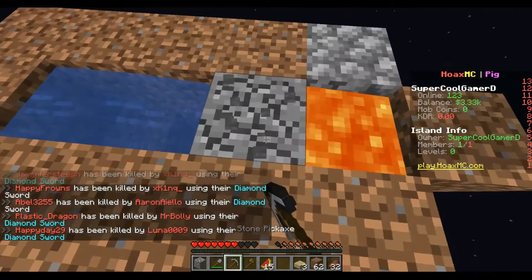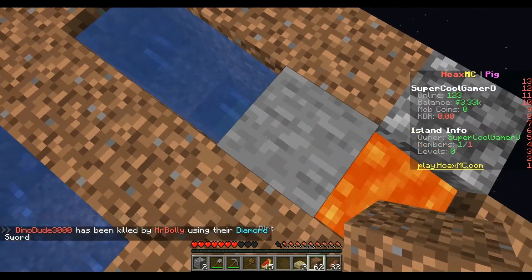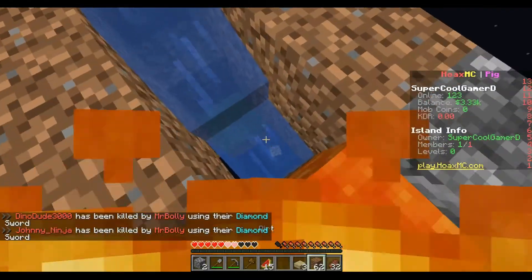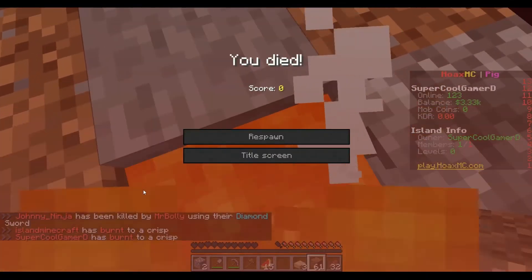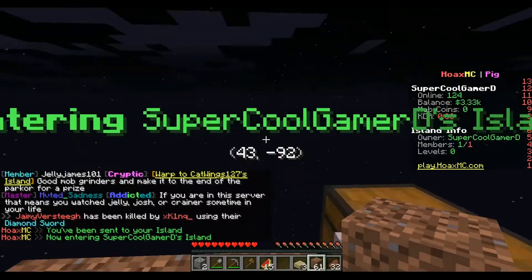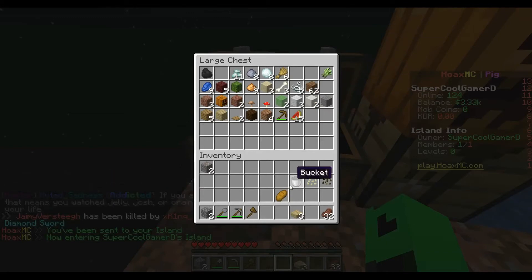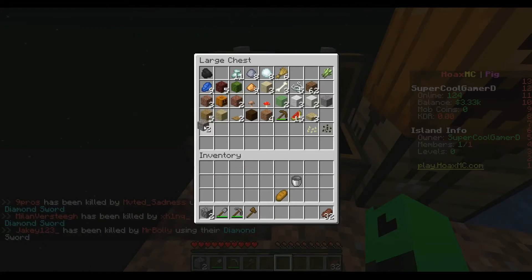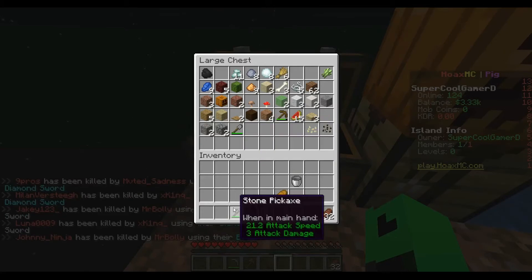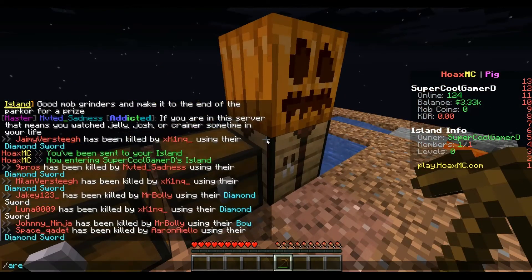Let's mine some more cobblestone to make a furnace. We have to cover something up real quick. Let's put in our watermelon, dirt, slabs, and pumpkin seeds — we don't need those right now. Let me show you guys the arena. You'll lose all your stuff if you go in there, so that's why I'm storing everything. Let's keep our wooden pickaxe.